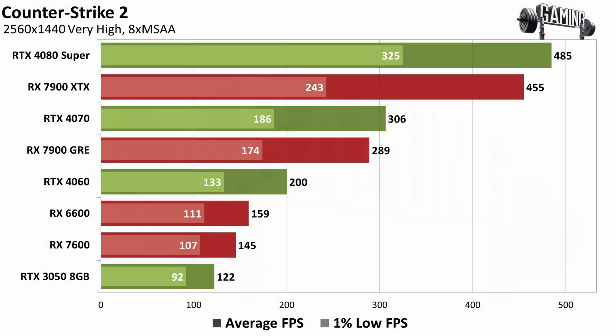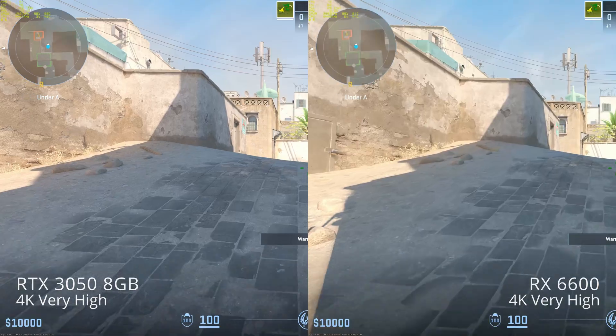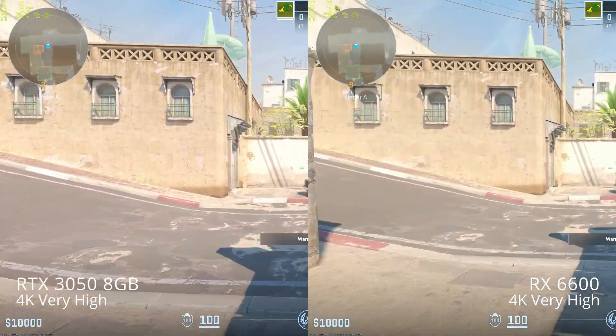The higher-end cards easily clear 120 frames per second, often 240 fps, and at the top we're even getting into the upwards of 400 fps — silly frame rates. You do have 480Hz displays these days at up to 1440p resolutions, or at least 360Hz at 1440p, and something above 500Hz at 1080p.